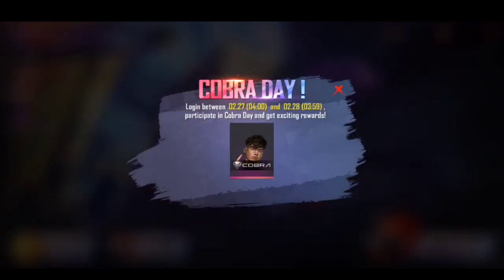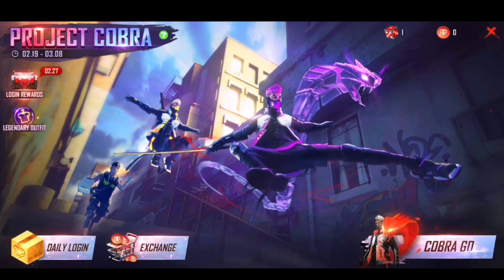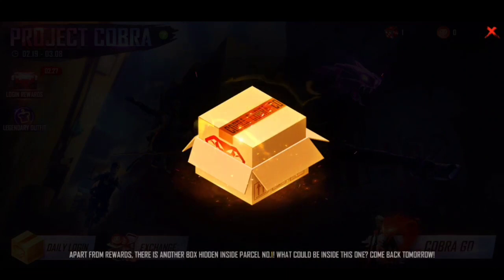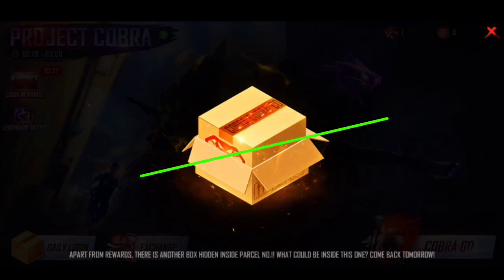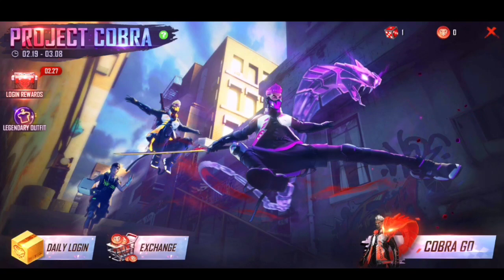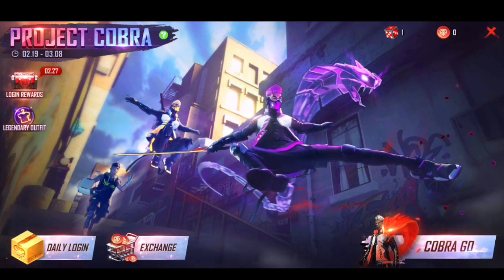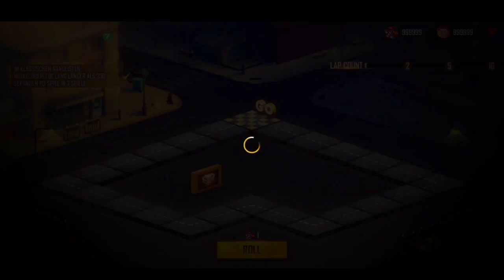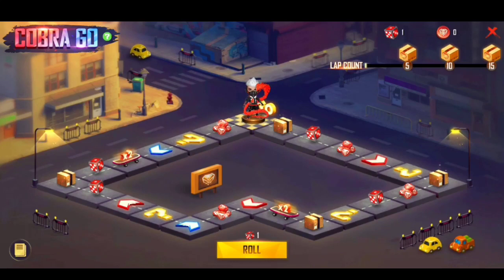We have a new character. After the new character, we can use legendary. We can use the main bundle, and there are links we can use for daily login. If you click on the screen, you can drag the package and open the package for your login.